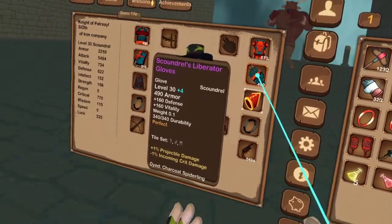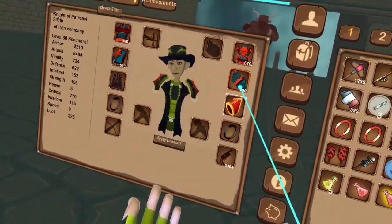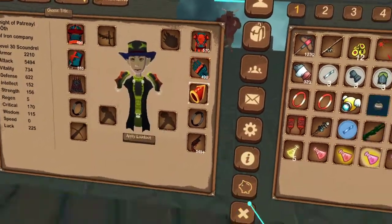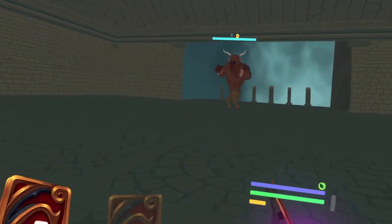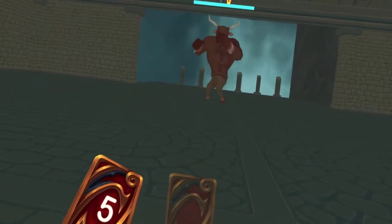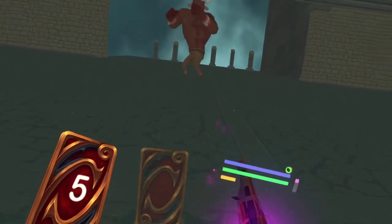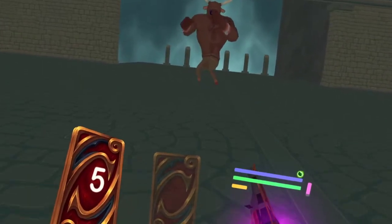Next up is the gloves. The gloves is honestly just spamming — it is kind of hard to proc, but it's just for when you're moving around and don't have time to pull cards. So in order to proc the glove tiles, just keep doing that rotation of one charge shot and two regular and eventually they'll go.